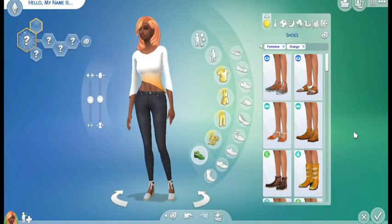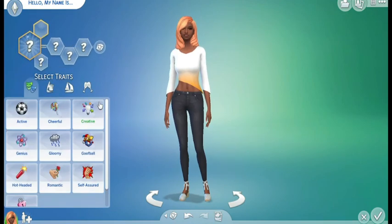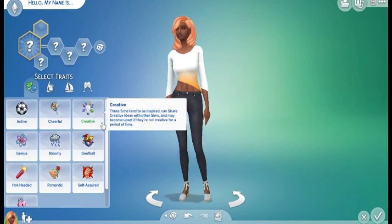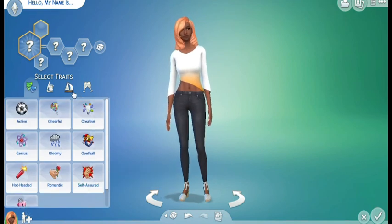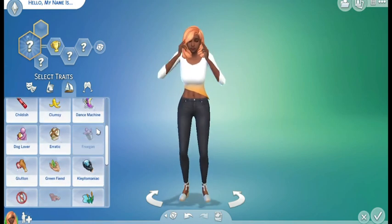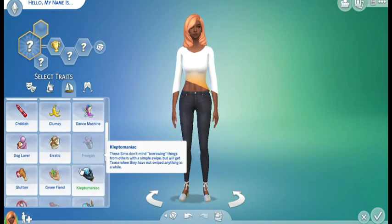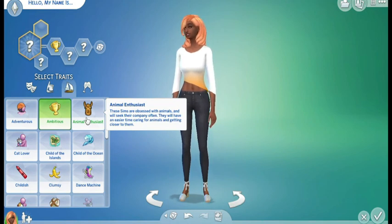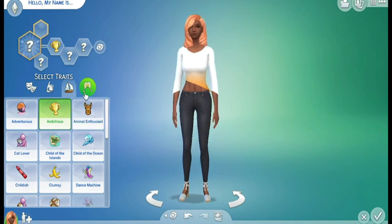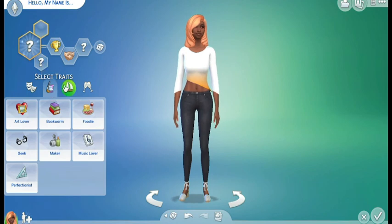This is the finished version of her clothes — it took about 10 minutes, which is longer than normal. Now I'll work on her face and makeup. If she's going to be a mayor, she'd probably be very outgoing and ambitious. Oh, there's a lactose intolerant trait — sims become sick eating dairy; that's a new trait I didn't know about. And there's animal enthusiast — sims obsessed with animals who will seek their company and enjoy caring for them.